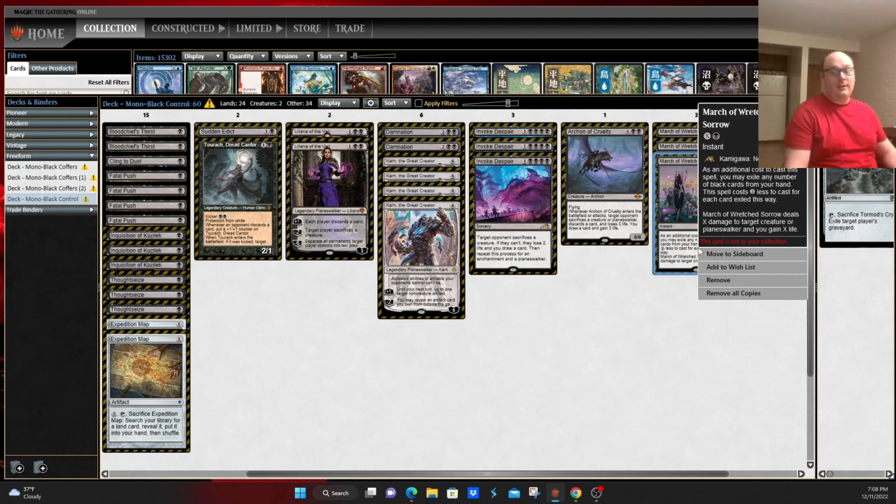March of Wretched Sorrow is an additional way to deal with creatures and planeswalkers. Sometimes you have extra copies of cards in hand — like a second Liliana or an Invoke Despair you can't cast — allowing you to pump it up and deal with your opponent's threats. You can ping off their Wrenn and Six, or deal with annoying things like Teferi, Time Raveler keeping your Profane Tutor from coming off suspend.